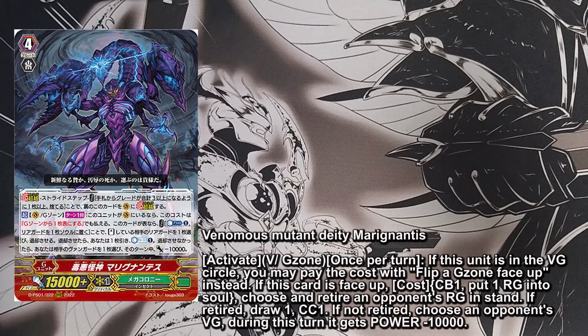The name of the unit is Venomous Mutant Deity Marignanthes. He has an active Vanguard and G-Zone skill, once per turn. If this unit is in the Vanguard circle, you may pay the cost by flipping a G-Zone face-up instead. If this card is face-up, counter blast one and put one Rearguard into your soul. Choose and retire an opponent's Rearguard instead — retire, draw one, and counter charge one. If not retired, choose your opponent's Vanguard and during this turn it gets power minus 10k.